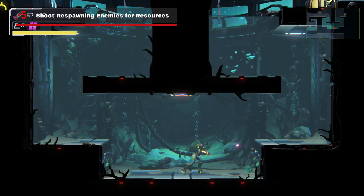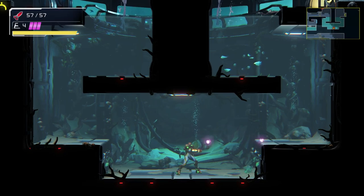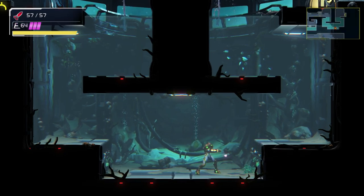If you find yourself in a spot where you need health or missiles and a trip to the recharge station is too daunting, keep an eye out for spots where enemies continuously respawn, like the centipedes that emerge from holes in the ground.